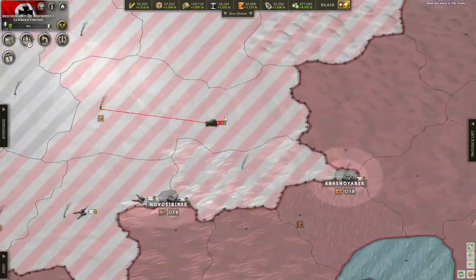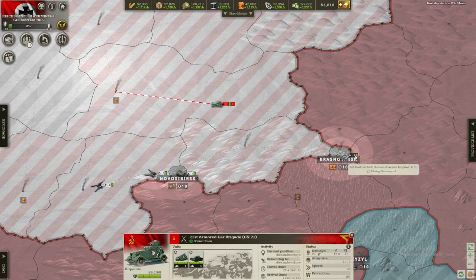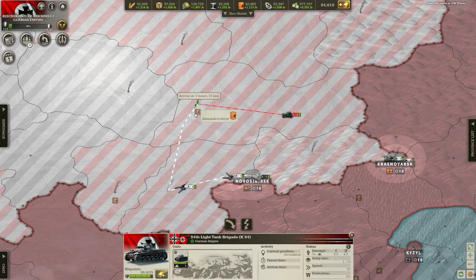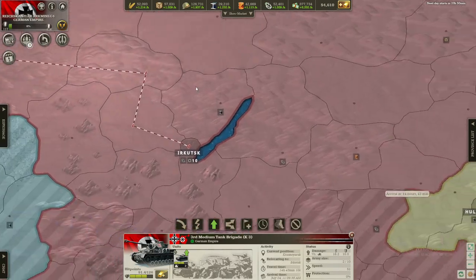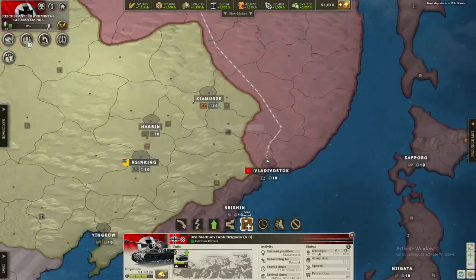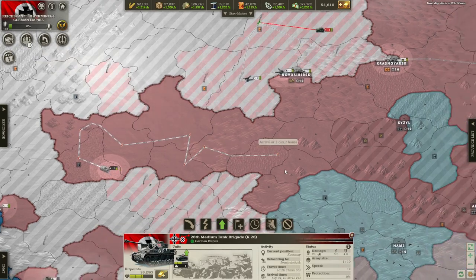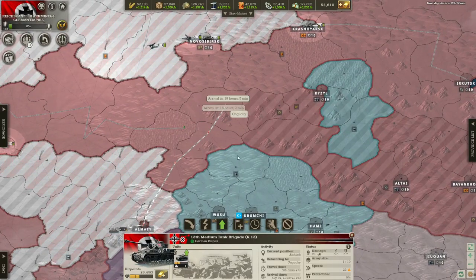We're doing extremely well in the USSR — we've captured Novosibirsk and Krasnoyarsk, which is just great. They have two units; if we get one medium tank we can take them out without a problem. Let's get some artillery and light tanks too, hopefully they can get here in time. With two mediums let's keep pushing toward Irkutsk, and we can start moving toward Vladivostok — that's going to take another two days but no problem.